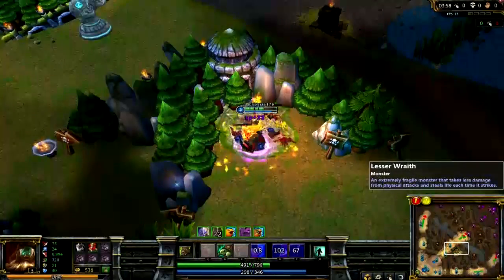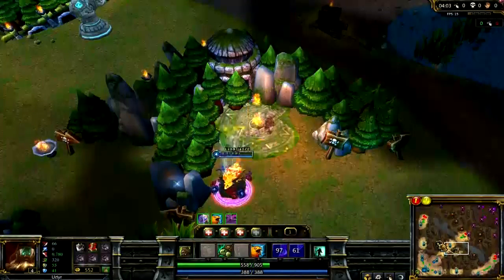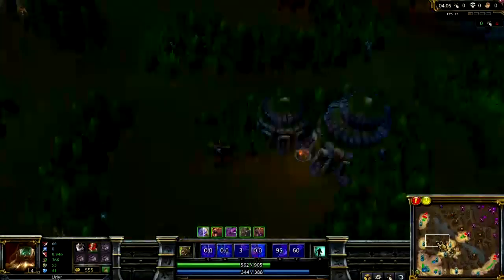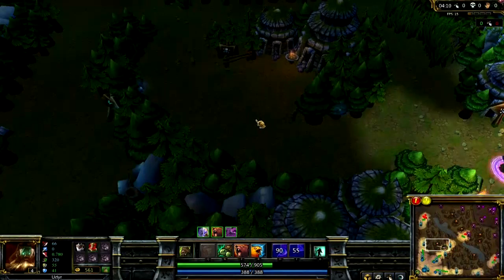If you've got the improved Smite mastery — I'm not sure if they took it out — but you've seen my masteries, it's not actually needed at all. Normally I go for tiger stance because of the speed-up, which can be really useful in ganks.